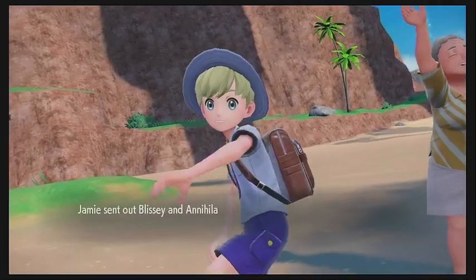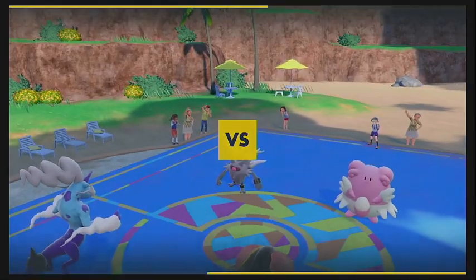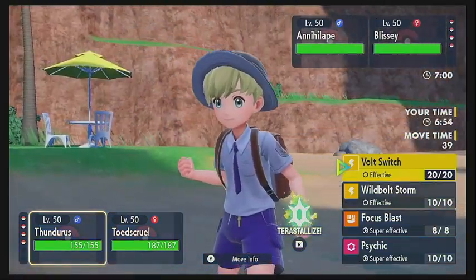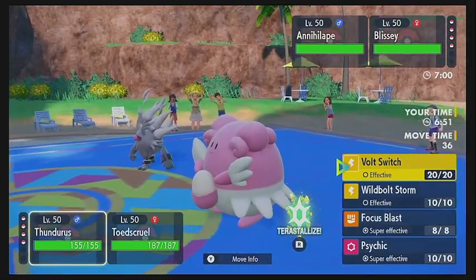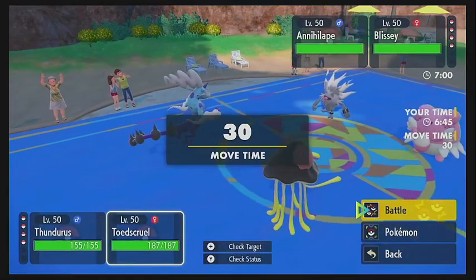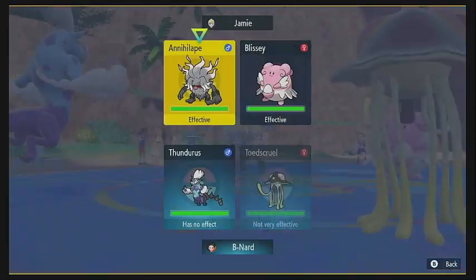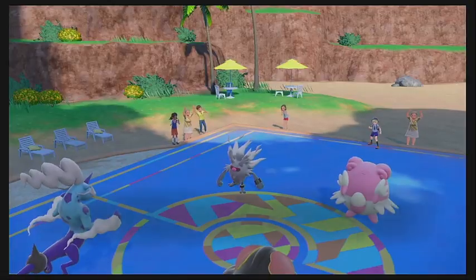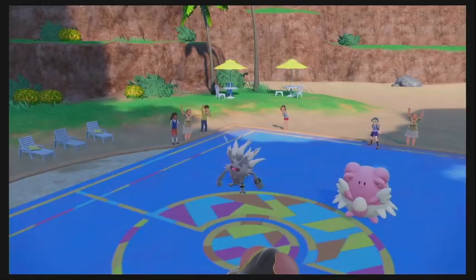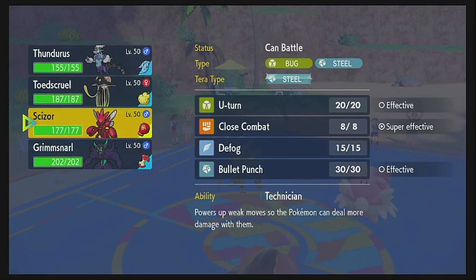He's going to lead with the Blissey and the Annihilate as we lead with the Thundurus and the Toadscruel. We're going to go ahead and Volt Switch on the Annihilate, and also Earth Power the Annihilate — double up on it and try to get rid of that thing right out of the gate. There's the Volt Switch going to do about a third damage, which is pretty good damage. And we do get the Pivot out.